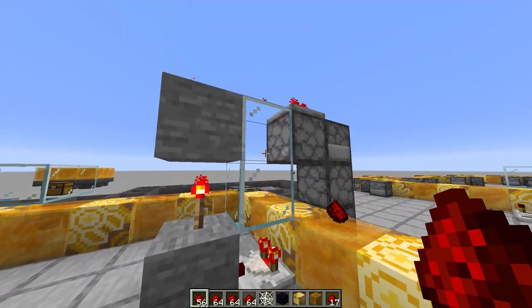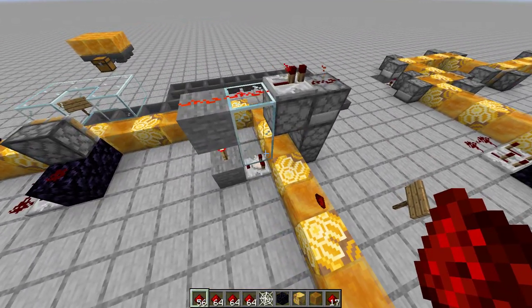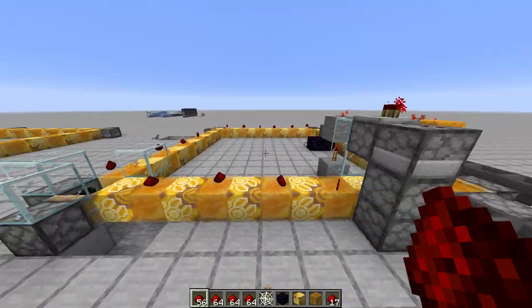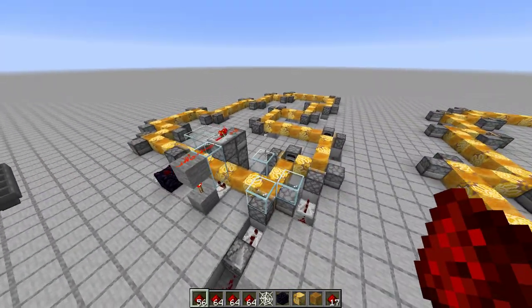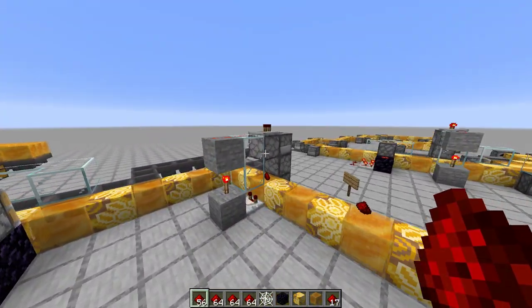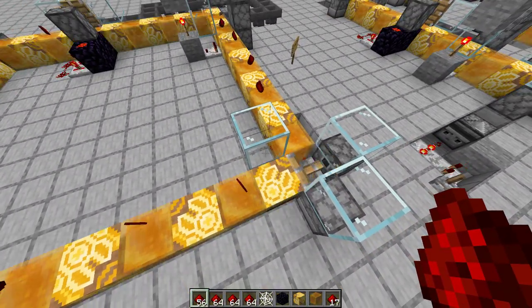These blocks don't have to be transparent — they can be any solid block or any transparent block. The reason I include these two particular contraptions is because if you do want to have items going around, you need them to reset the five-minute timer. So the final step is adding these two contraptions and some glass on the corner — just right after the dropper — because the dropper is random, and adding a bit of glass here will make it more reliable.